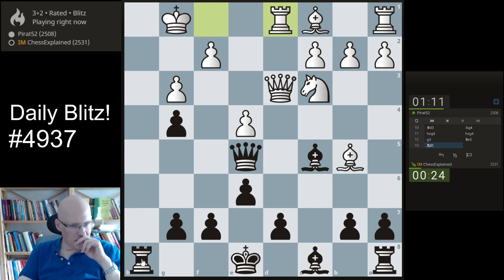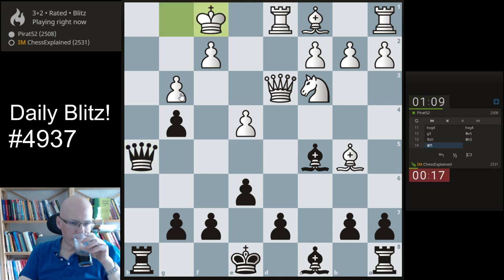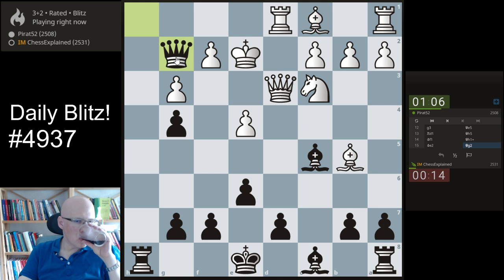He's got bishop f4 sometimes. Yeah, what can I say? That sacrifice just doesn't work. That is the only defense, but it is a defense. Bishop e3 now. Queen f3, check, king d2 — and white is winning.